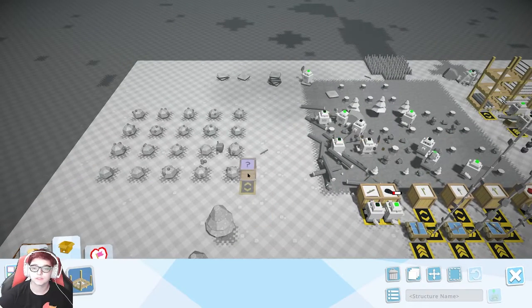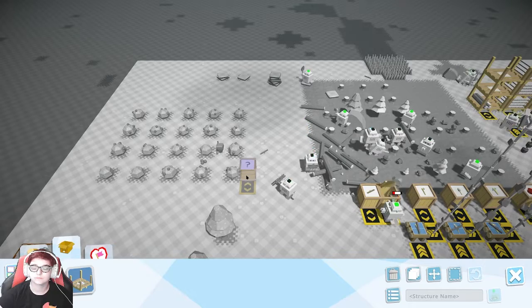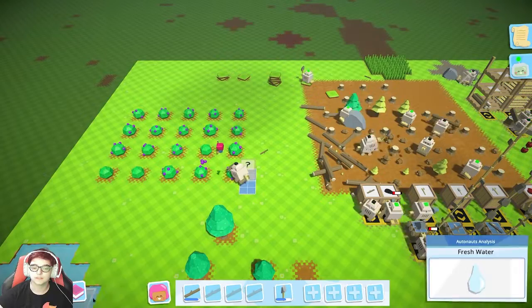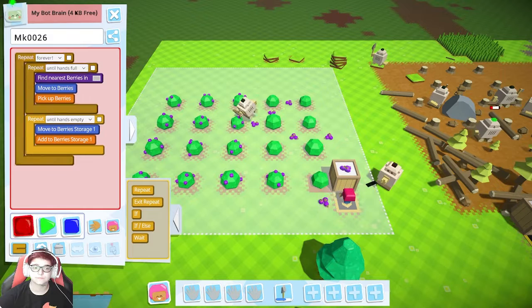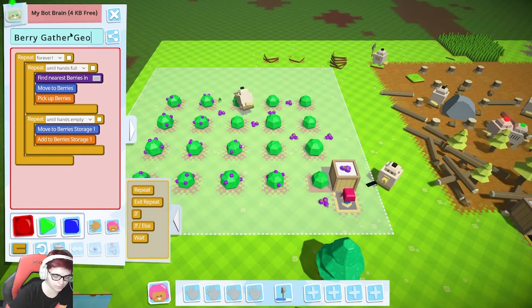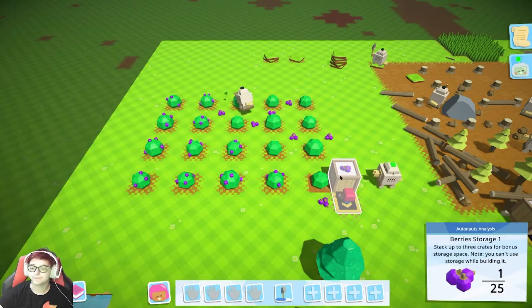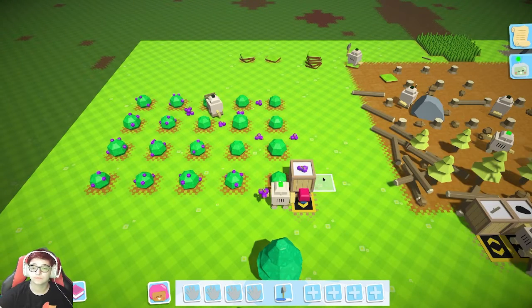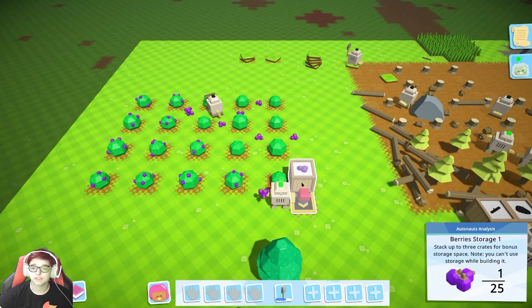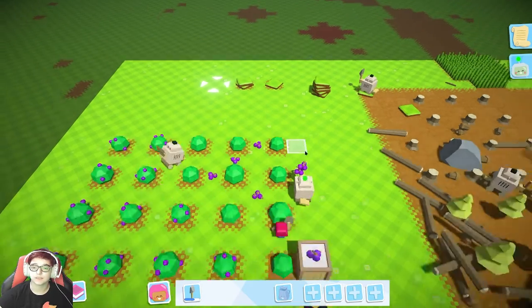Now let's get Chess going. Berry Gather Georgia — go George, go do your thing. They should successfully get that done for me while I worry about the apples.